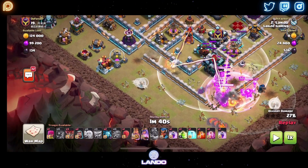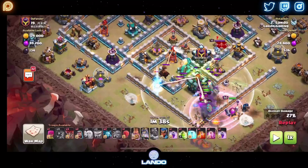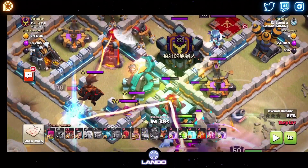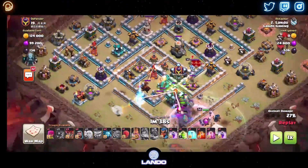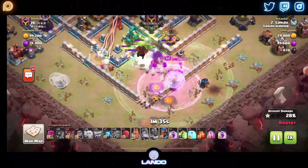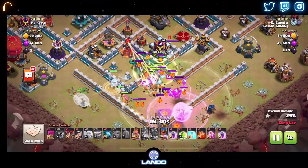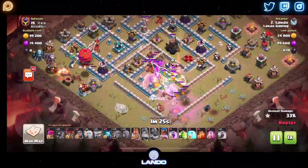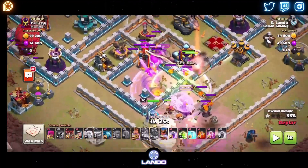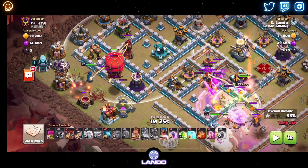I dropped the Jump Spell only to connect the CC compartment when I meant to connect it to the Eagle compartment. Troops go in — Bowlers are all dead — but the Yetis are so tanky they're just fine, and with the Healers on them they're not going to die. Everything's looking pretty good. It looks like the Queen is going to join the party, so I decide instead of the Queen taking down this compartment, we'll use the Stone Slammer and the Royal Champion.